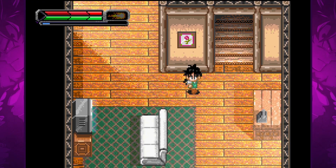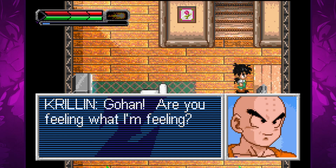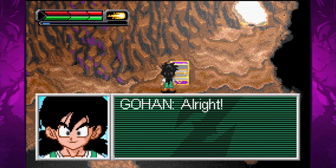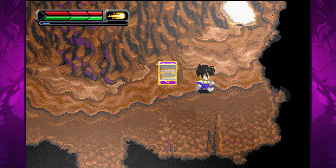Gohan feels that Frieza has returned, and then the telephone rings — it's Krillin, who felt the same thing. The Z fighters are putting together a plan to meet up near where Frieza is landing in order to stop him. Before we go, we take the Saiyan armor that Gohan had hidden in a cave. We proceed to a large signpost that takes us to the world map.